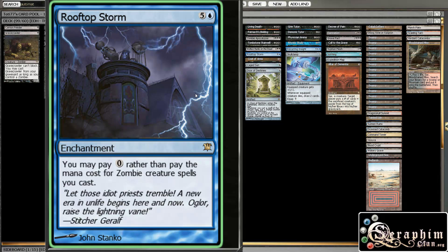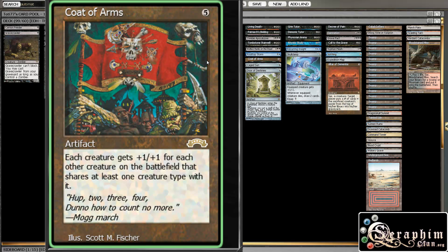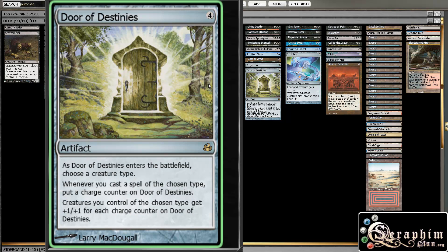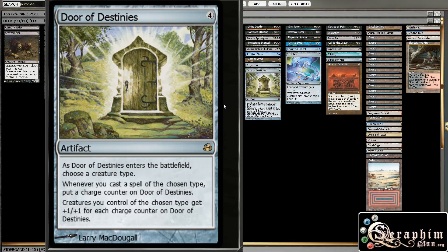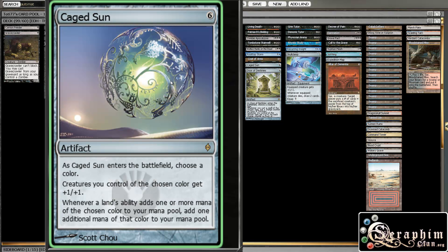We have a couple of Crusade-style pump effects. Coat of Arms is pretty much a finisher — if you have a bunch of zombies on the battlefield it can make them gigantic. Door of Destinies is kind of the same thing — every time you play a zombie this gets a counter, and then zombies get plus one plus one for each counter on it. Another one is Caged Sun, which basically doubles your mana and pumps your guys, and it's only for you — so pretty decent.